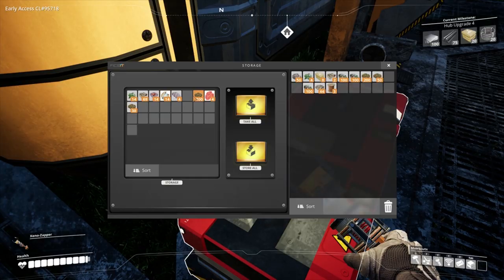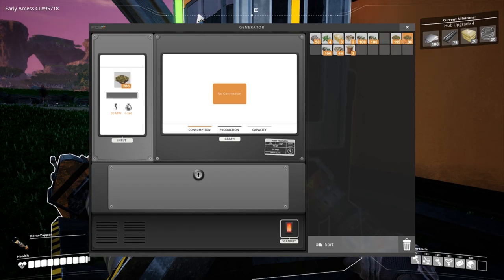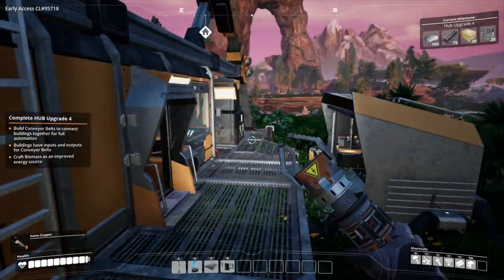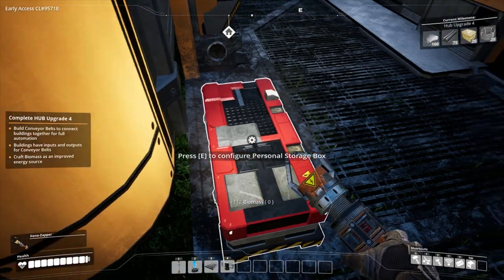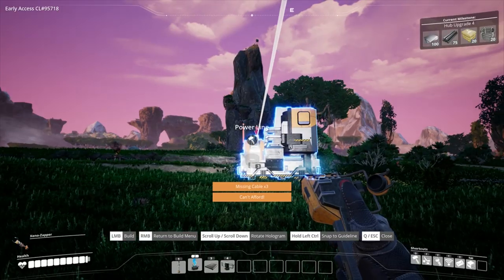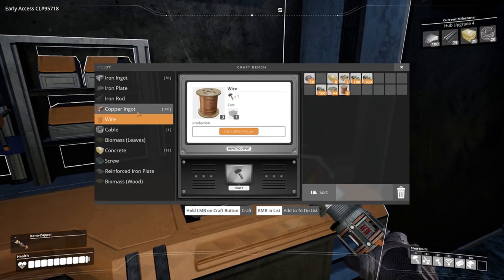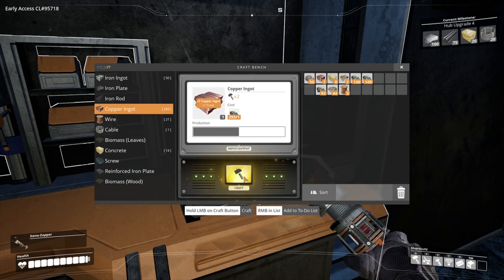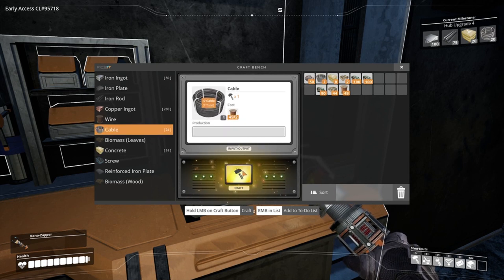Where is our biomass stuff? Here it is — grab you, you, and you. We can throw you, you, and you — that's all it will take. Get rid of that stuff — some more leaves, get rid of you. So we need to go power line from there to there — missing cables. Let's go make some more of you. Some wire, cables — we'll just make all that we can.